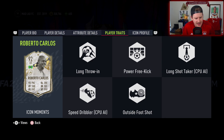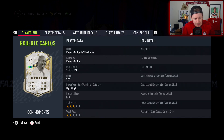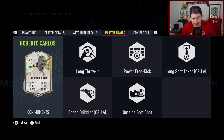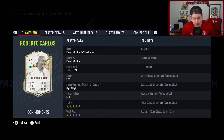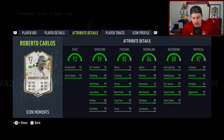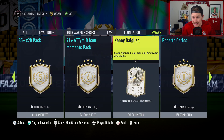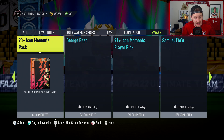Roberto Carlos — that's the Icon Moments version, three star two star. If you need a wing back, you could go with him. He's not the sexiest option, although he looks ridiculous. Very comfortably in club with those stats. Outside the foot shot trait, ridiculous long shots, left footed — so if you're cutting in on that left wing you can take shots with him. Looks like a very fun card, and only eight tokens. So Dalglish, Roberto Carlos, and Van der Sar are all available now.